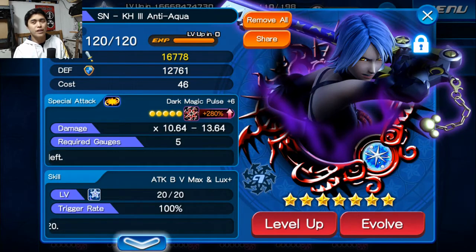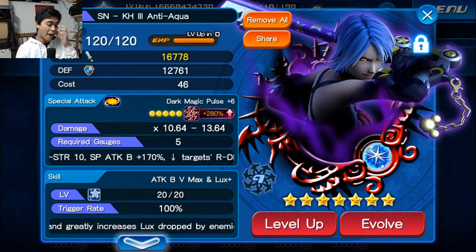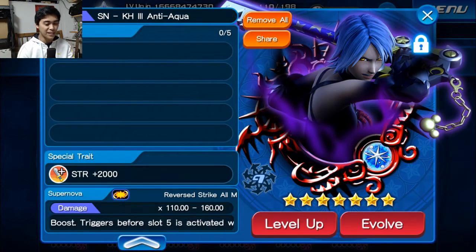I believe it was either yesterday or the day before that. So we got a new Aqua and then I did do a pet trait roll on it and got strength plus 2,000. So hopefully this is going to be the one that has extra attack and ground and then three strength plus 1,000 making it completely busted. So we have six trait rolls here.